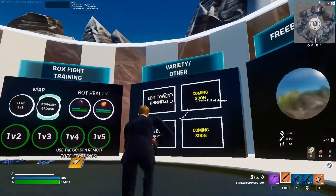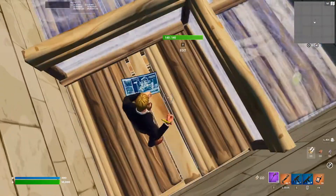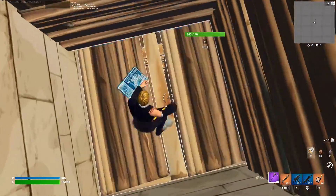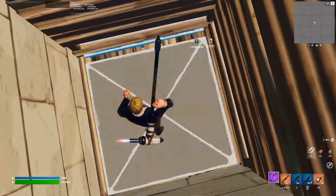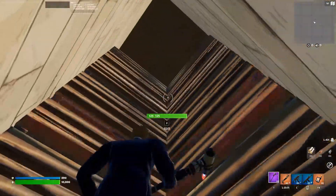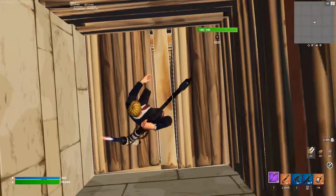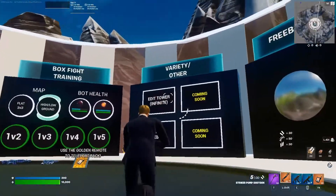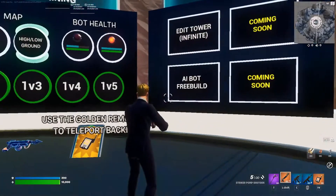Then we have the infinite tower, which is just editing up like this. It's an infinite tower with floors that are really stacked — it looks like I'm almost not going down but I already get out really fast. This is an exercise which is not at all interesting because you will never have that kind of scenario in real games.